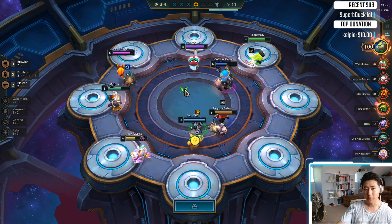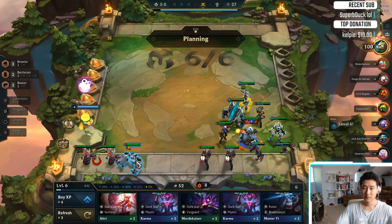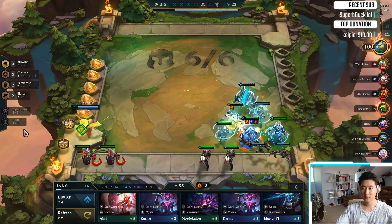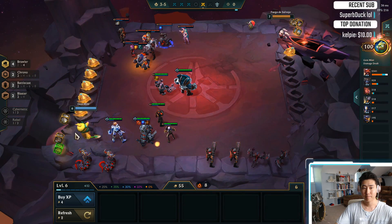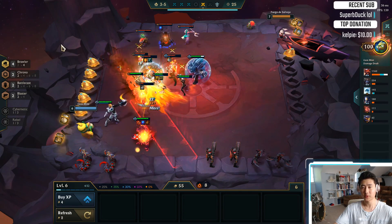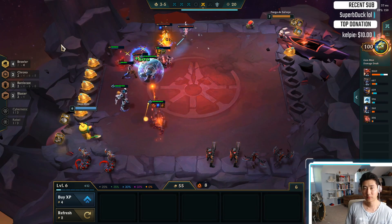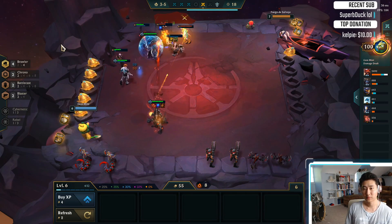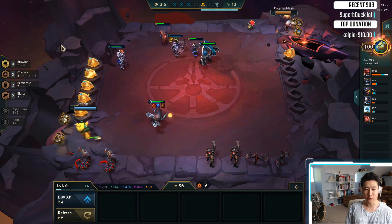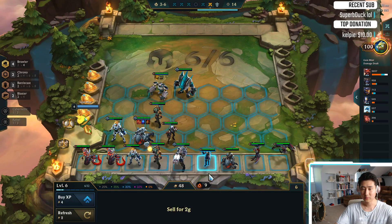Let's grab a Spatula — that's going to give us a Battlecast item. We have four Brawlers now, which is great. Let's put that in, and the Warmog's. I'm going to give it to Blitz — actually I'm going to sell them, because I don't want the Spatula on them. We still need our Allowings.